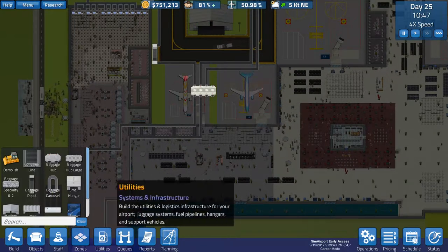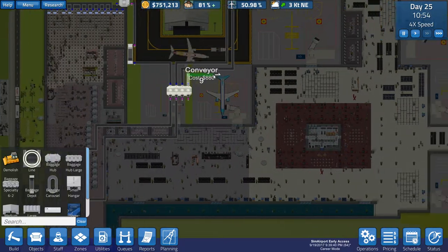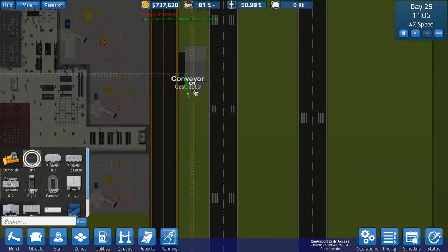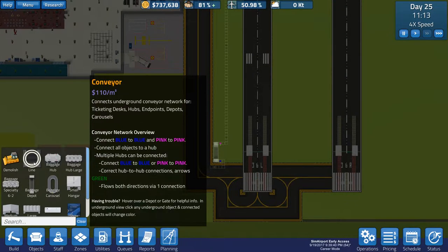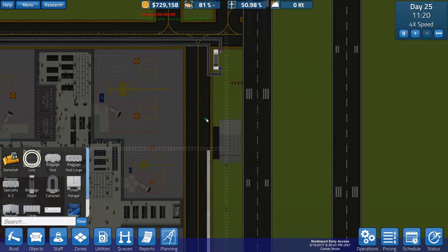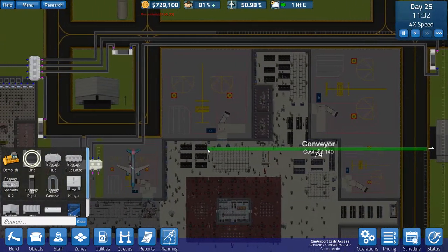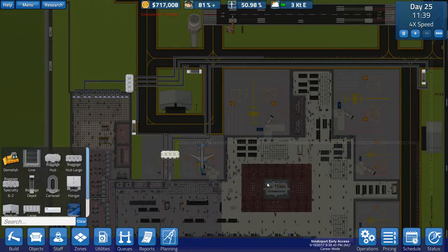Let's cancel that project there. Let's finish building this line out of here anyway. And if we have to worry about building a more sophisticated baggage claim system, we'll worry about that when the time comes. I'll just run this over like that and connect it there. That's going to keep those bad boys busy for a little while.